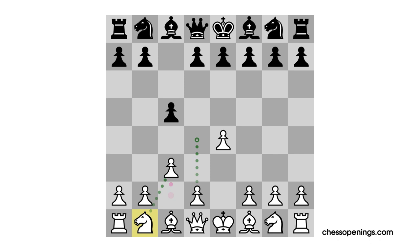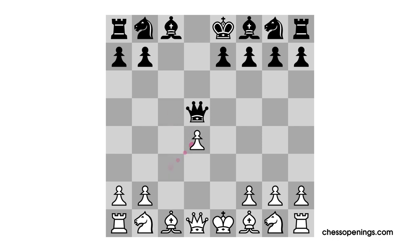One popular and rather strong response to the c3 Sicilian is for black to play pawn to d5. Notice that after the necessary moves pawn takes pawn and queen takes pawn, black is already taking advantage of the knight's inability to reach the c3 square and disturb the queen with a gain of time. White often plays pawn to d4 here, and this leads to a really interesting strategic situation. White has achieved a space advantage, but has not really succeeded at gaining the sort of ideal pawn center he had hoped for. Instead, black can at any time give white a weak pawn on d4 by playing pawn takes pawn.